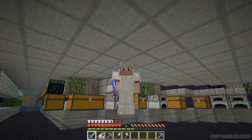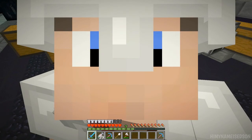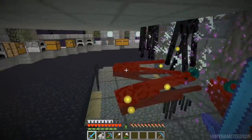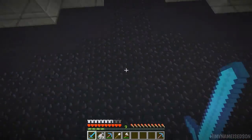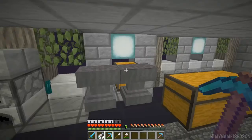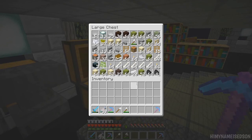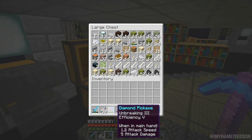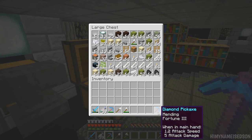Hello everybody, my name is Edson and welcome back to a brand new episode on the Timeshell SMP. Today we're going to be working on a few things — mainly things but also stuff. I finally decided what we're going to do for the floor. So I started with the one pick that I had and I put Unbreaking and Efficiency V on it.